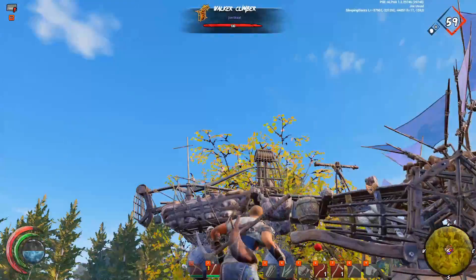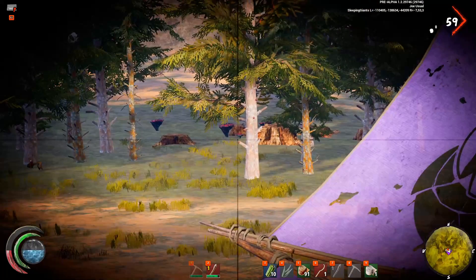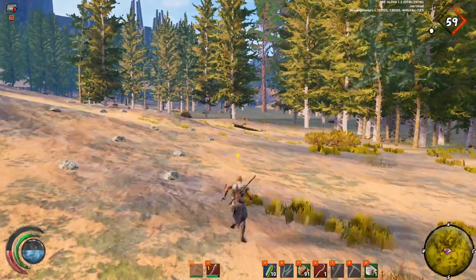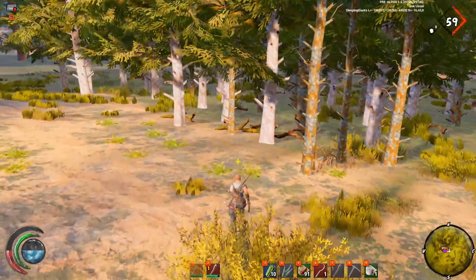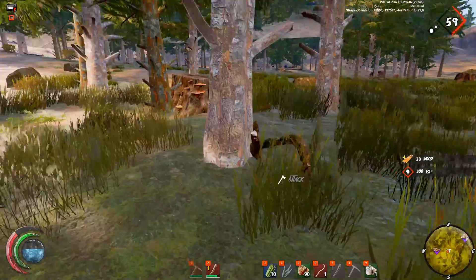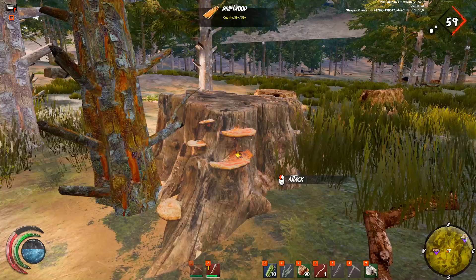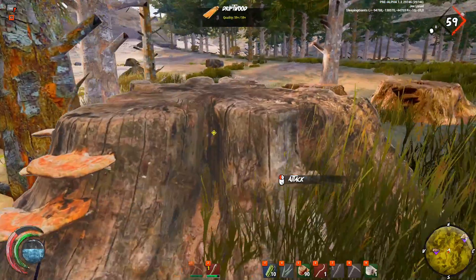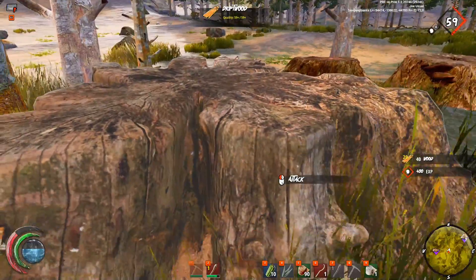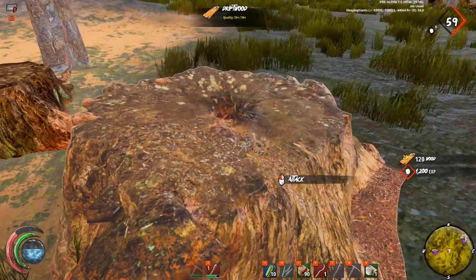Let me show you what I'm talking about. Over here we have quality seven driftwood and quality 59 driftwood. With this quality seven driftwood, using a quality one beet stick, we're going to get quality four wood. This other piece is quality 59 plus — I can only see that it's quality 59 because I am level 59; you can only see as high a quality as your level. Let's hit it — we get quality 20. Quality 20 is the most you're ever going to get out of a quality one beet stick, so let's gather all the quality 20 wood we can before this beet stick dies.